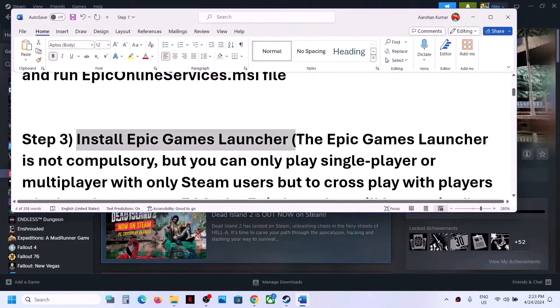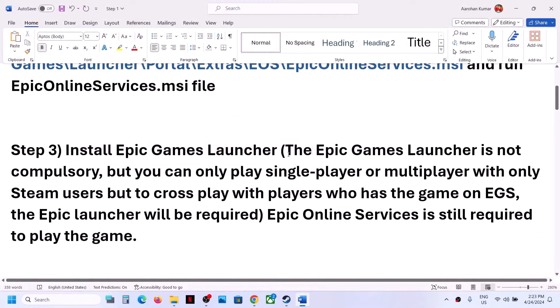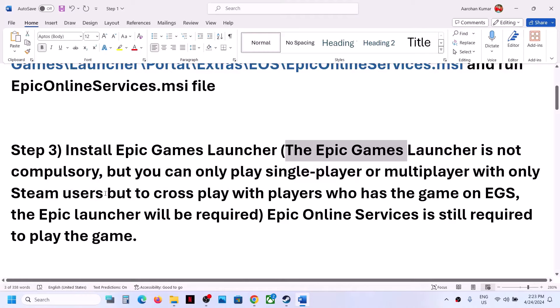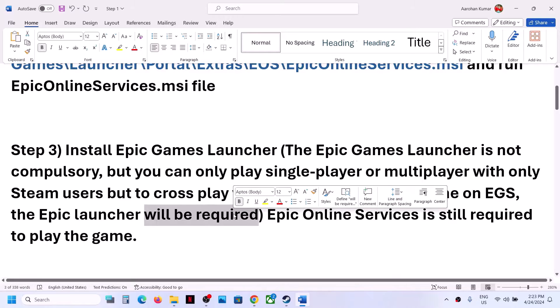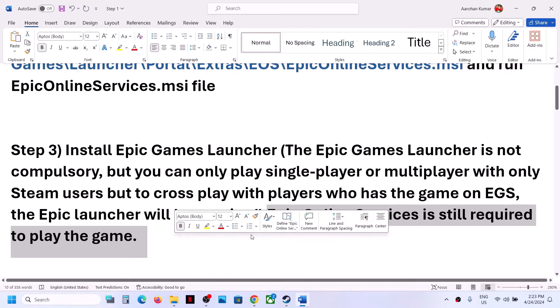The next step is to install the Epic Games Launcher. Note that the Epic Games Launcher is not compulsory — you can play single player or multiplayer with Steam users without it. However, to cross-play with players who have the game on the Epic Game Store, the Epic Games Launcher may be required. Epic Online Services itself is still required to play the game.